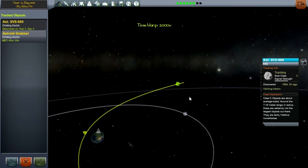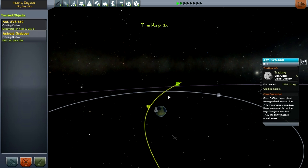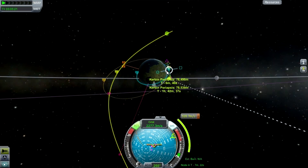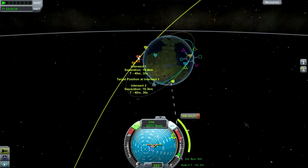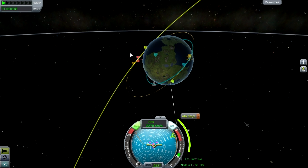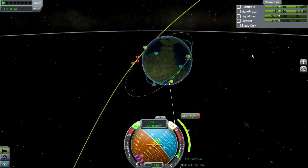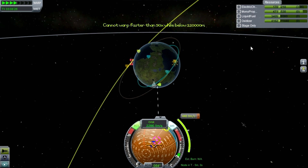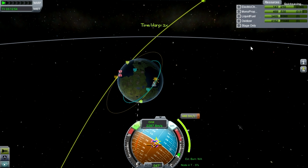The asteroid we're capturing is a class C. We're now time-warping until it gets closer so we're ready to burn and make the intercept. This is very similar to a rendezvous, so check out my rendezvous tutorial if you need help. You'll need to set up a maneuver node that brings you into contact with the asteroid near its periapsis around Kerbin, since that's the most efficient place.